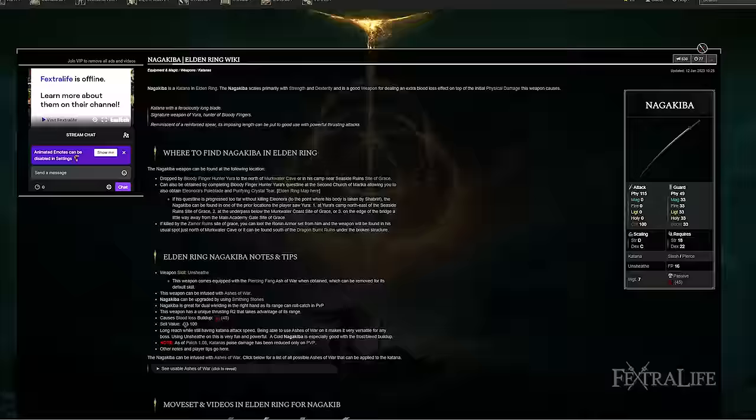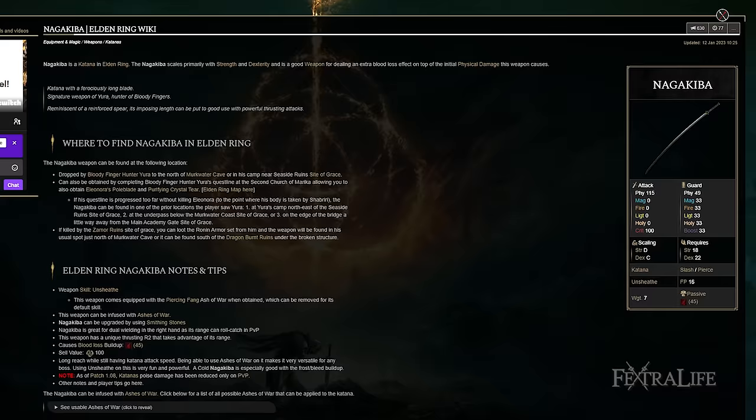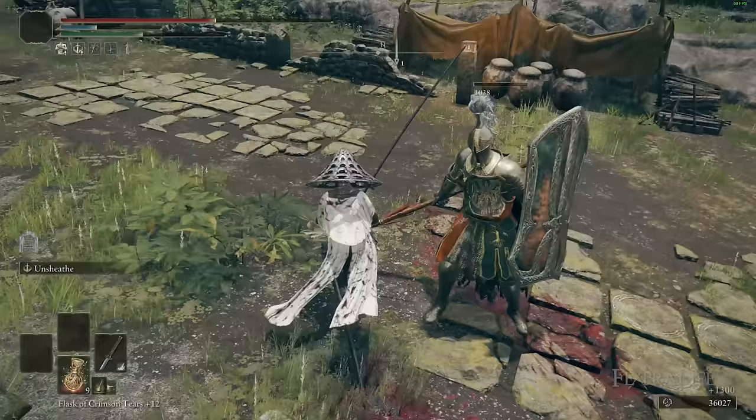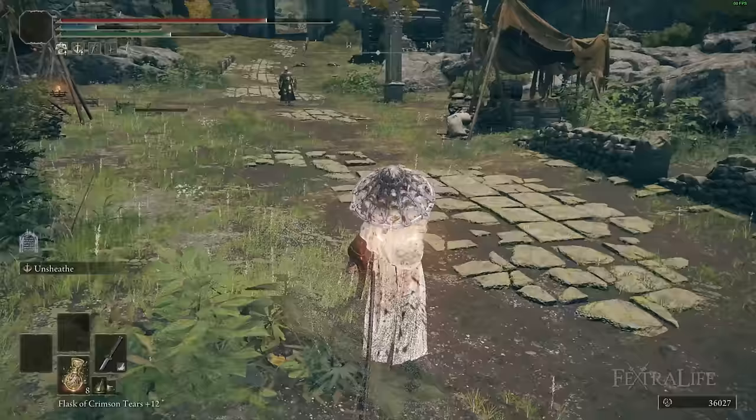First, let's talk about the weapon for this build: we are using the Nagakiba. This is hands down one of my top five weapons in this game — it has exceptional reach. The stat requirements aren't too bad, particularly if you two-hand it, and it outperforms the Uchigatana in just about every way. The Uchigatana and it are kind of neck and neck in terms of damage, but the Nagakiba has substantially more reach.